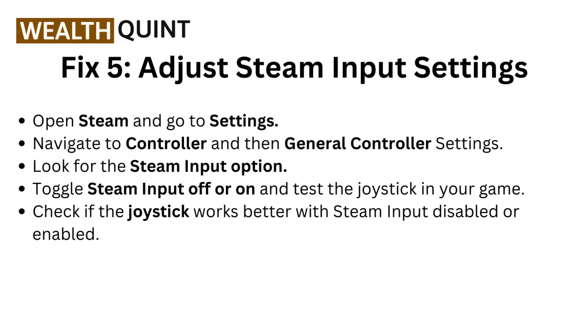Fix 5: Adjust Steam input settings. Open Steam and go to Settings, then navigate to Controller and then General Controller Settings. Look for the Steam Input option, toggle it off or on, and test the joystick in your game to check if it works better with Steam Input disabled or enabled.